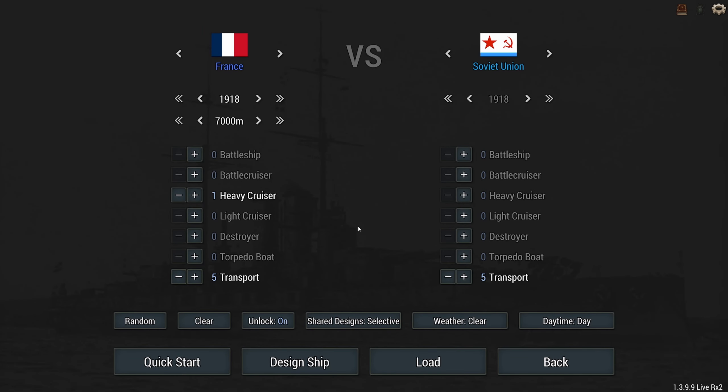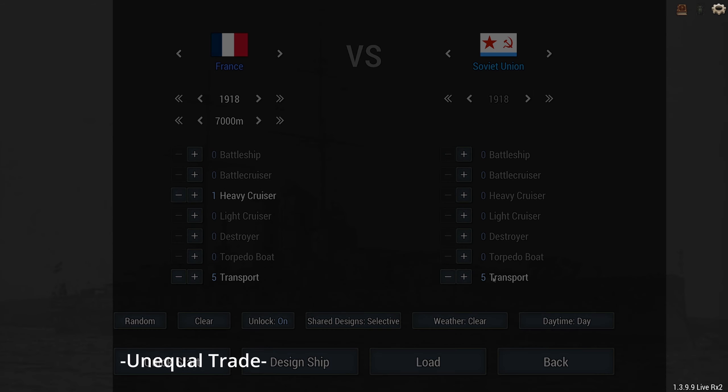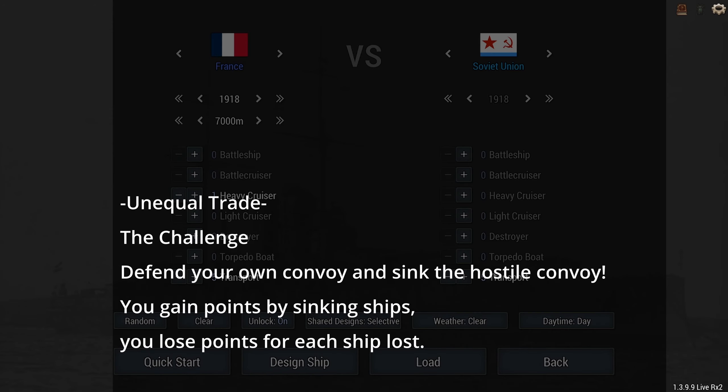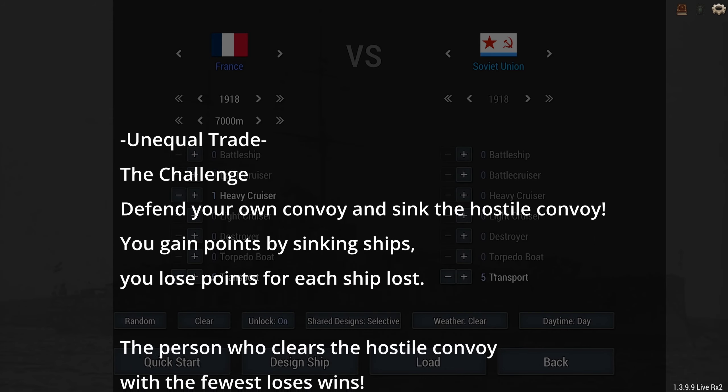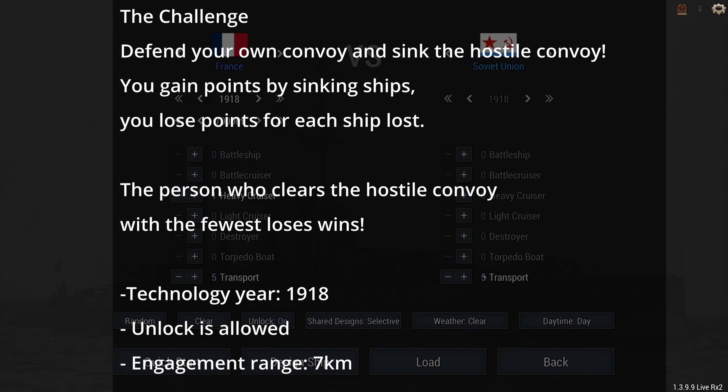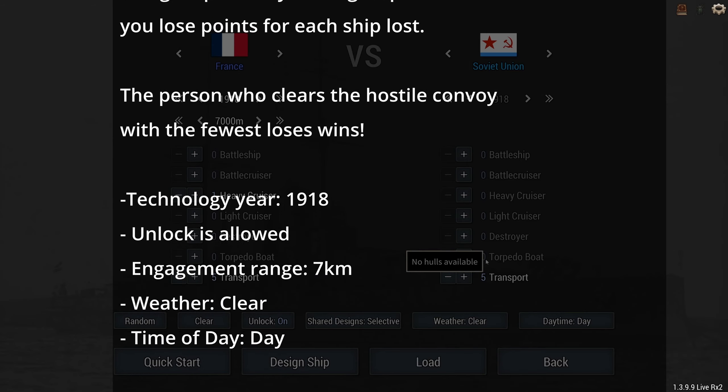Hey guys, Stealth here and welcome back to Shipyard Champions, part of Ultimate Admiral Dreadnought's challenges. This time we're doing an Unequal Trade - we have to protect a convoy while defeating the other convoy. This is going to be a very complex fight because I'm going to have to try and keep my own ships alive and sink the enemy transports. The enemies are defended: the AI ships are one heavy cruiser, three lights and three destroyers, or I can pick two heavy cruisers, two light cruisers and one destroyer.